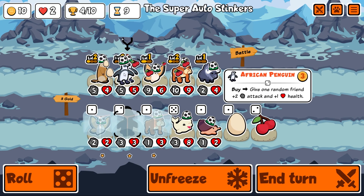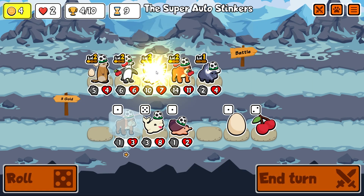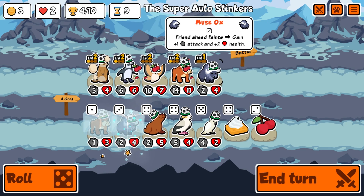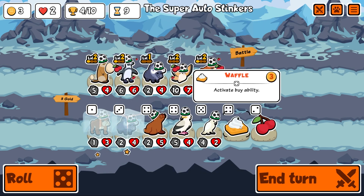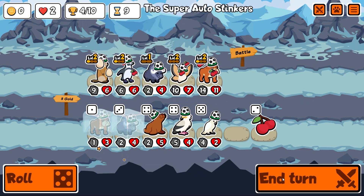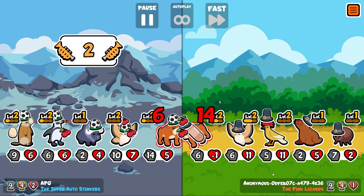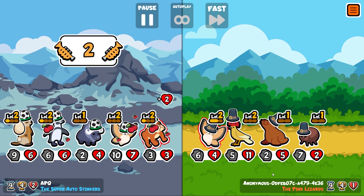Let's get the penguin purchased and get him to level two. There was another one, nice — he goes here. For now I'm going to buy the buy ability for the penguin again — that's my best way of scaling. I'm not so sure on this build now. I think we haven't got the right pets — I'm trying to force something, and you shouldn't really force a build in this game.